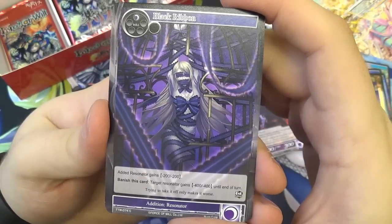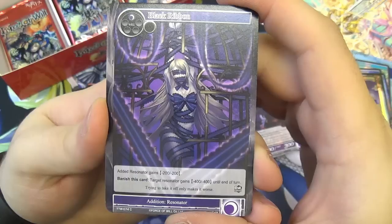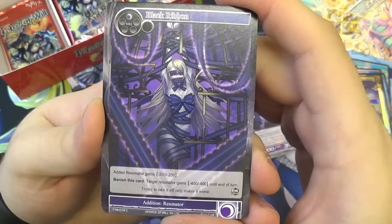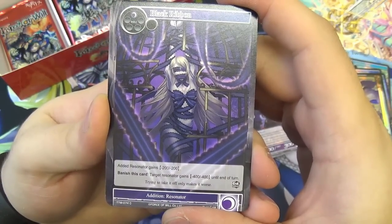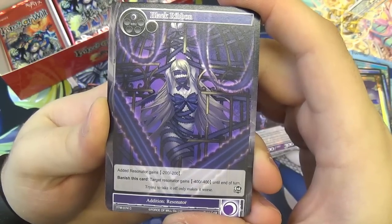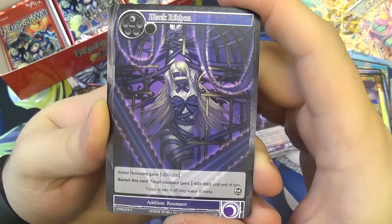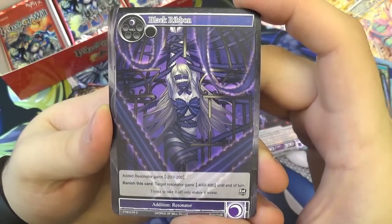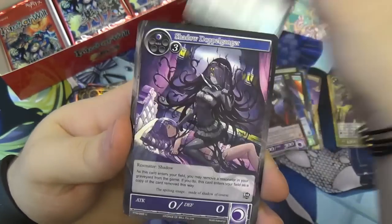We have Black Ribbon — one darkness, added resonator gains minus 200/200. And you can also banish this card: target resonator gains minus 400/400 until end of turn. Trying to take it off only makes it worse. Good for binding down a little creature for removal, or taming a bigger one.